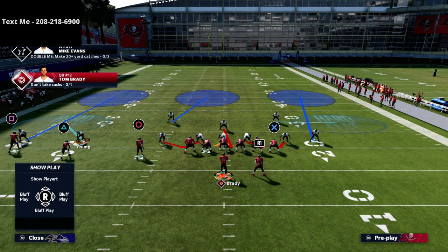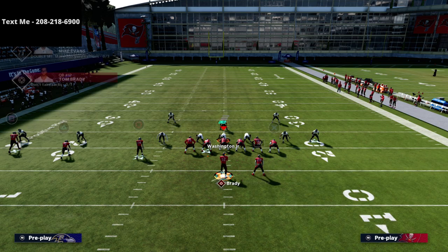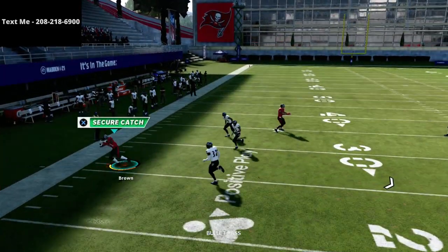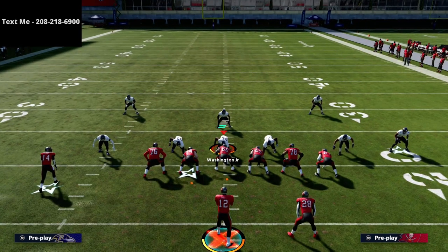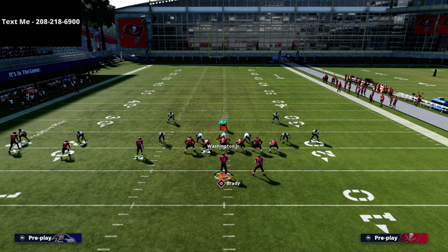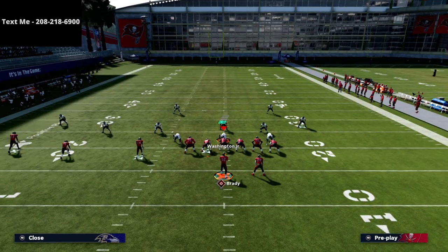Essentially they have a hard flat that's not playing the hard flat, which is very powerful. You want to force them to put their defender into a hard flat. With traditional Mabel coverage, the triangle receiver should get open to the outside — just throw it with a hard outside pass lead, just like that. If they do a vertical hook and flip-flop their coverage, you're still able to hit this route easily.